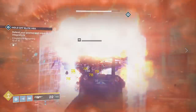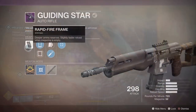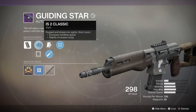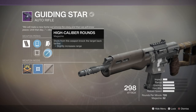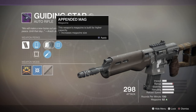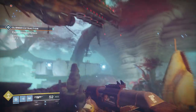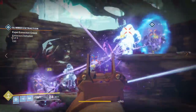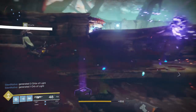That makes it very unique. If you do like those other two energy slot auto rifles and you wanted to change up your loadout — especially to use an exotic energy weapon like the Cold Heart, which has some very good end game applications even in the raid — you literally couldn't use both before. But now you have the ability to use the Guiding Star and the Cold Heart, or the Guiding Star and the Sunshot, or whatever other exotic you want to run.